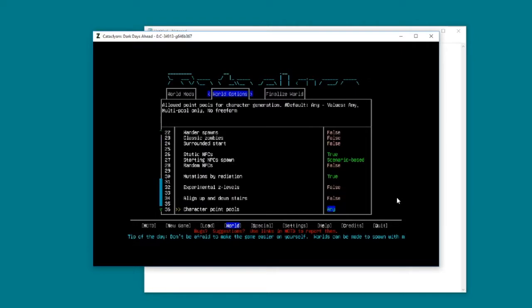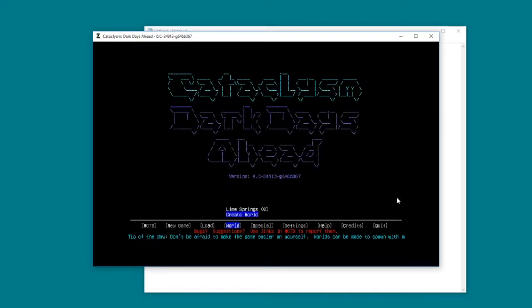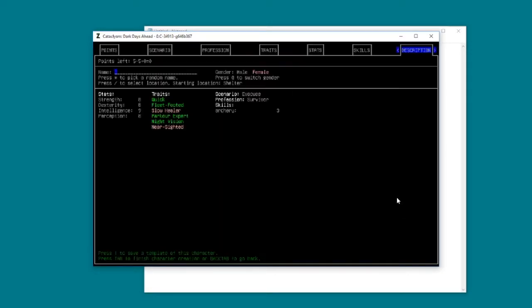Give it a name - we're calling this place Lime Springs. Tab, finished - yes. That's created our world. Now we're going to come over to new game, where I'm going to load in my preset character, which is basically a short-sighted, quick person, and it's going to load up all those mods we told it to.